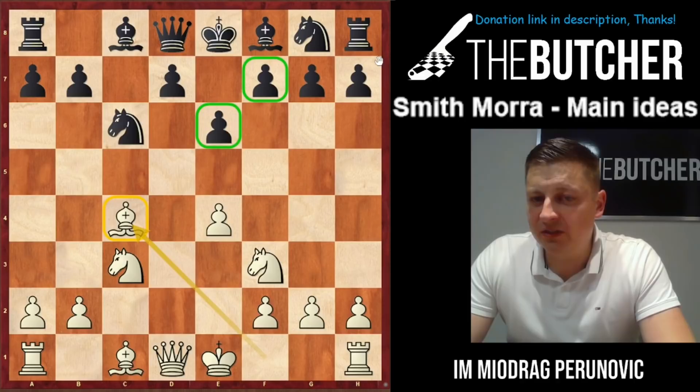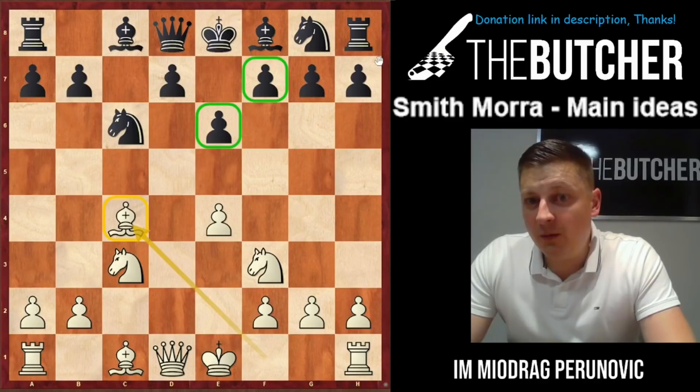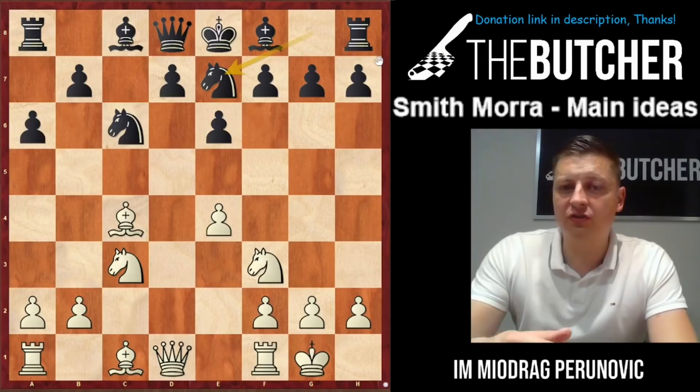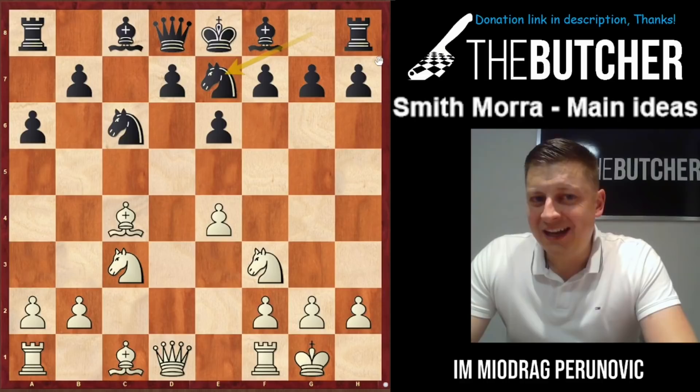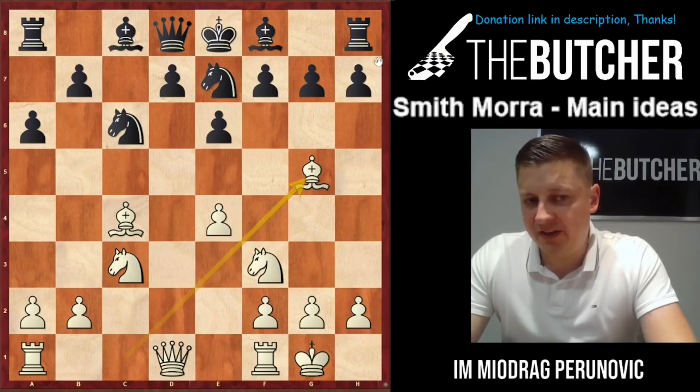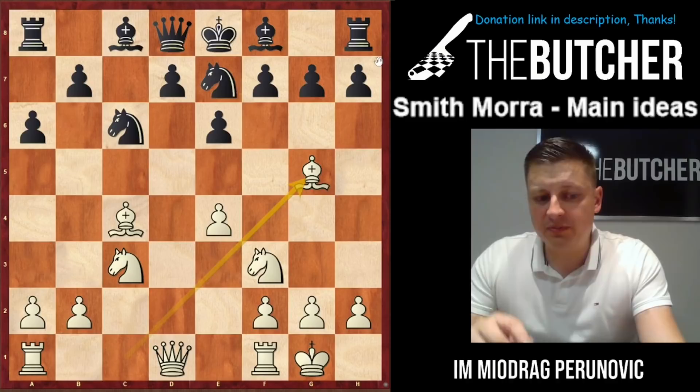I'm going to show you the guy who put this gambit concept back into fashion — Marc Esserman from the United States, who wrote a great book 'Mayhem in the Morra' with lots of good ideas. After Bc4 and a6, you castle short, and they go Nge7. This system is considered one of the hardest for Black to break. Bishop g5 makes sense here, unlike other Smith-Morra variations where the queen goes to e2 and rook to d1.